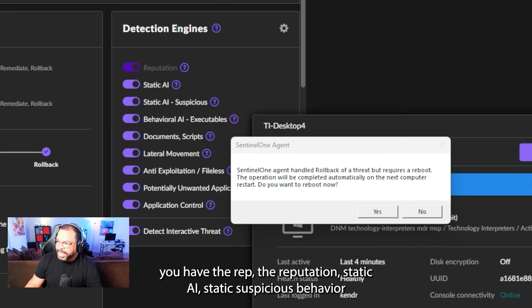Clicking on the Epic Installer, we can see the originating process — this game launched Chrome for some reason. Notice it doesn't say C:\Program Files; SentinelOne references by hard disk volume, like \Device\HarddiskVolume6. If this were a false detection, we'd put an exclusion like \Device\HarddiskVolume\* so it covers any hard disk, since we don't always know the exact volume number.